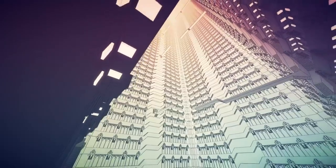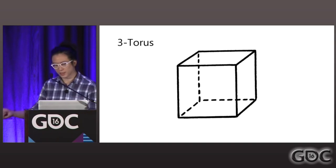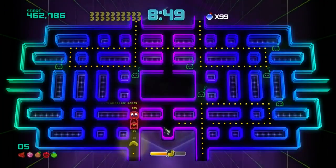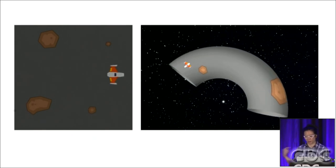Manifold Garden features an infinitely looping world, with the same construction repeating in every direction indefinitely. It is effectively a cube where every side warps you to the opposite one. The shape of space is contorted into what is called a three-torus, to give you a finite world that is unbounded. The closest analogy is Pac-Man, which connects the two opposite sides of a rectangle to create a playing space that is actually shaped like a donut.